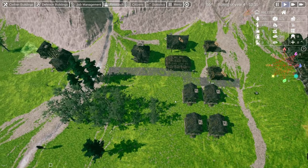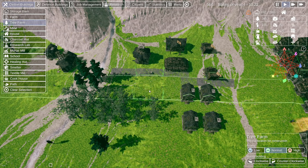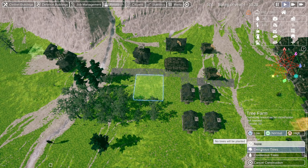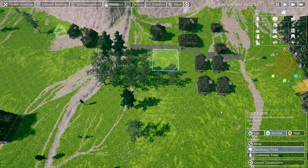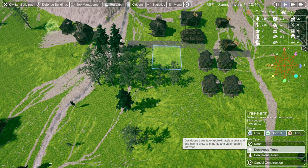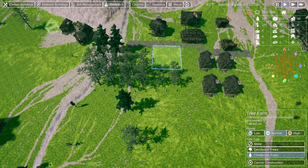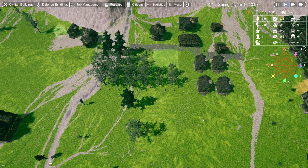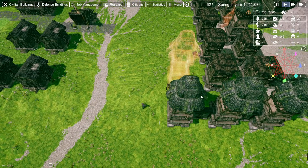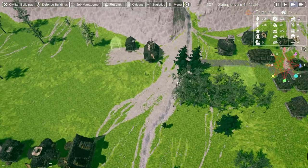Tree farms look like they're working pretty well and I've got room for another one. Let's get another tree farm placed. Which trees? Let me see — the first trees take approximately two years: 40 wood, a year and a half for 30. Let's do coniferous — I think that makes more sense. We can double speed it; we know we've got an attack coming tonight but there's some time before it arrives.